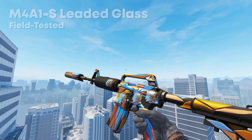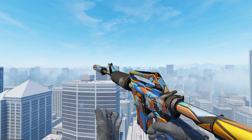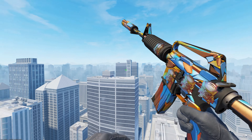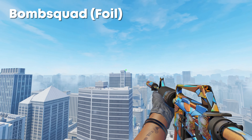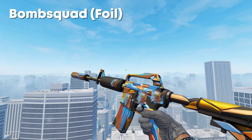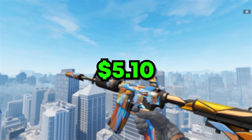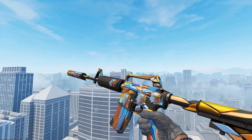In the number 6 spot, we have the M4A1S Leaded Glass in Field Tested, which goes for around about $3.30 — a super budget skin. This is along with four Bomb Squad foils, a sticker I don't see too often on crafts, and color-wise it matches the Leaded Glass pretty much perfectly. In total, this craft is $5.10, which is a really, really budget craft that just looks really nice.